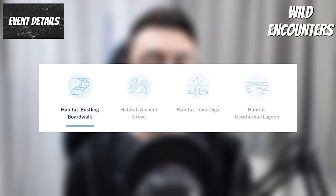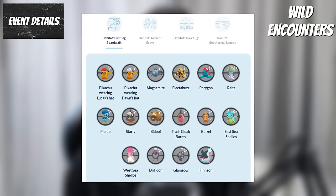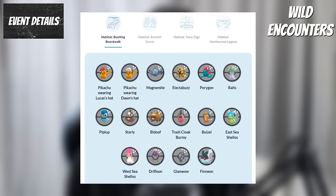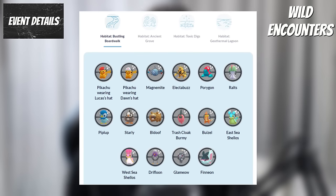For the rotating habitats, the first is the Bustling Boardwalk. Spawns will be Lucas and Dawn hat Pikachu, Magnemite, Electabuzz, Porygon, Ralts, Piplup, Starly, Bidoof, Trash Cloak Burmy, Buizel, both Shellos, Drifloon, Glameow and Finneon.